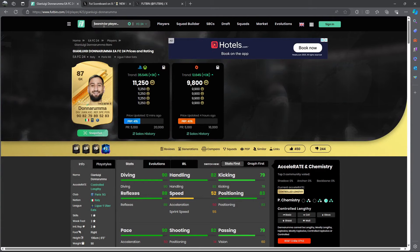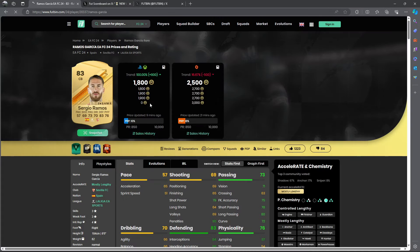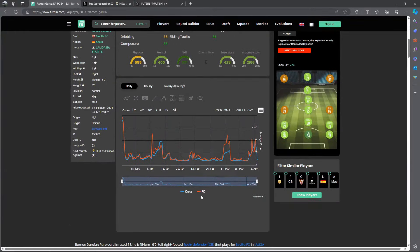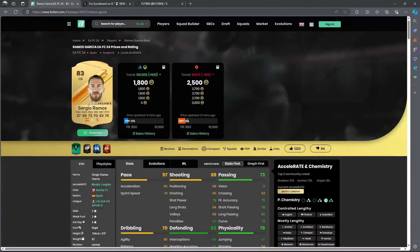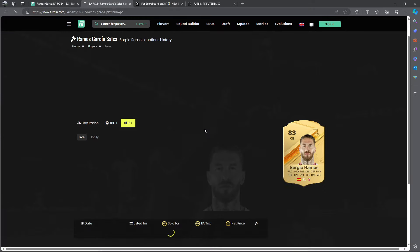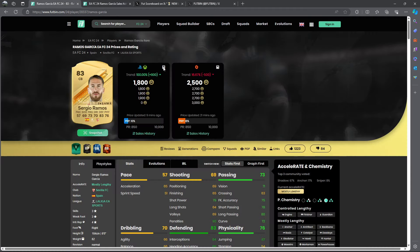First investment: Sergio Ramos, 83-rated fodder. You might ask — can we still make coins with Ramos? Absolutely. The last time Ramos got a Team of the Week and went out of packs, the gold version rose from 900 coins up to 4,400 coins. Target price on console: 1.5 to 1.6k — pick up 5 to 15 cards. PC under 2k is ideal. The card fluctuates between 1k to 1.5k, so target around 1.5k.